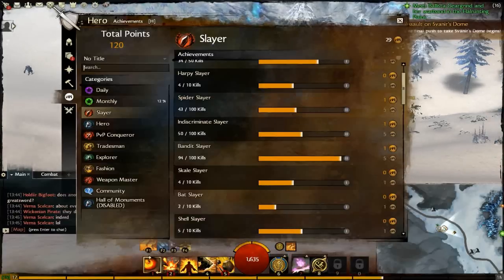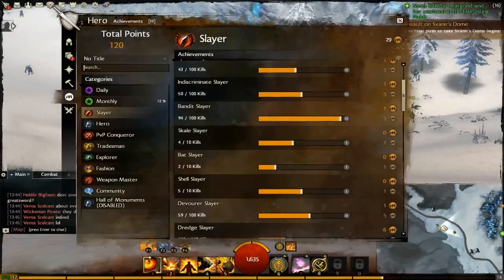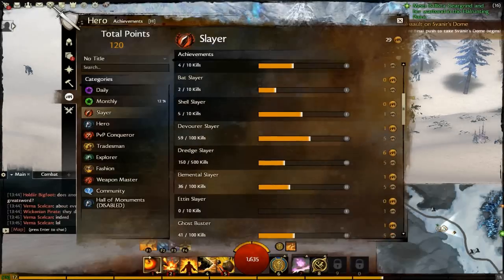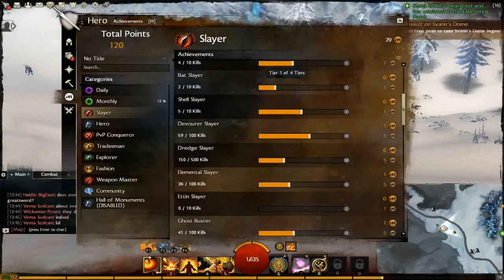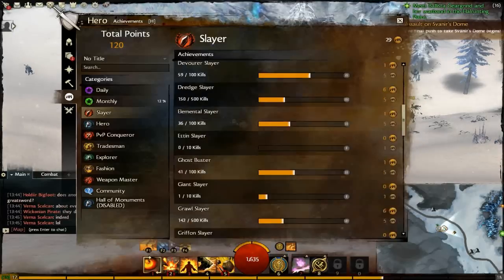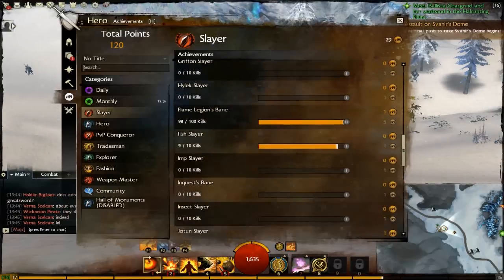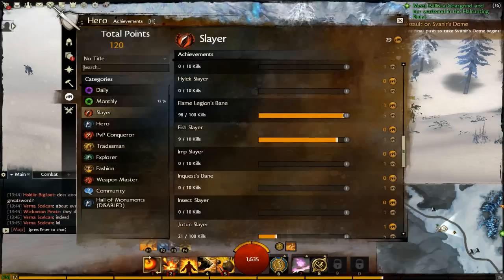50 kills — I guess I'm a douchebag. Bandit Slayer — killed a lot of those. Scale Slayer: 'It's not polite to eat the dead.' Bat Slayer — only two. You get the idea. There are a lot of different variations on this which you could farm up if you wanted for the points. You never have to do it again, as is the tradition of achievements.